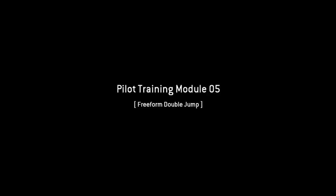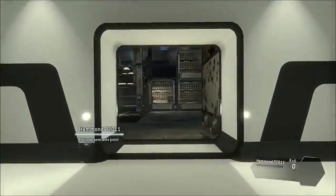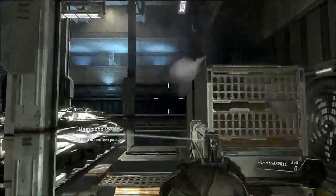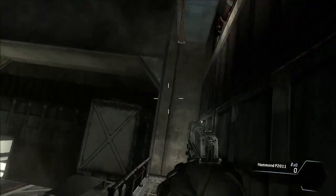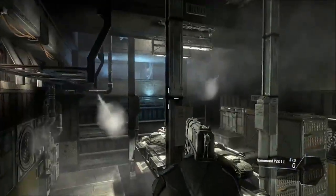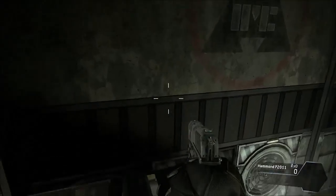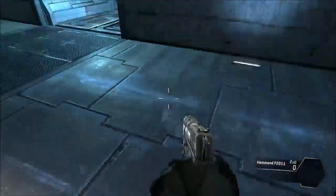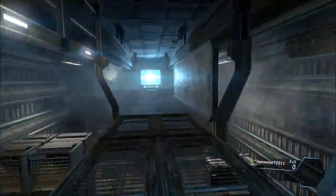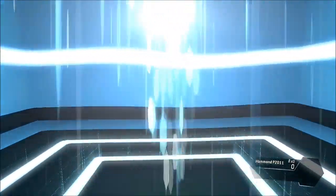Double jump and mantle into the hole above to proceed. Use wall running and double jumping to make your way to the exit. Excellent navigational skills, pilot.